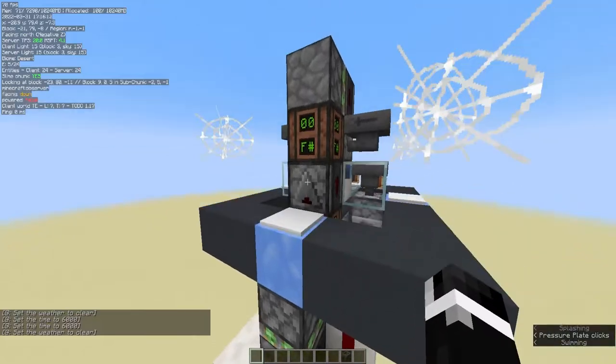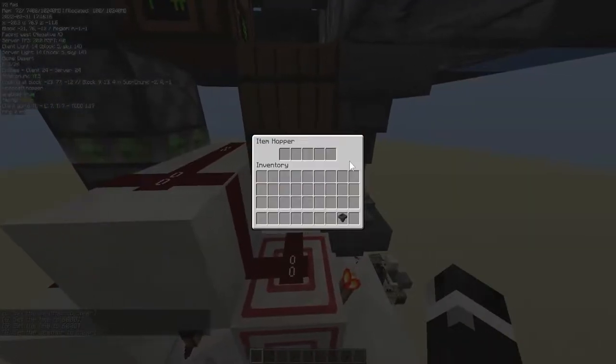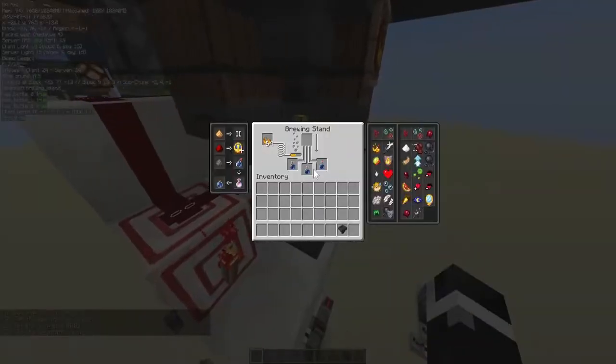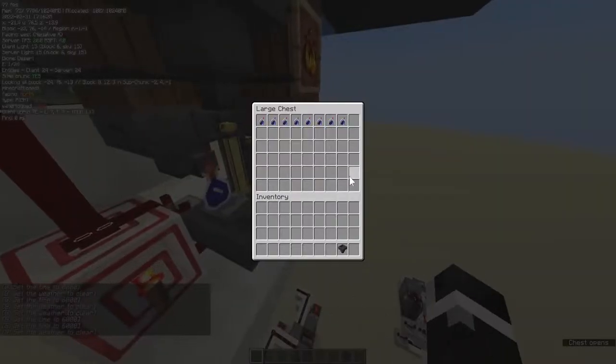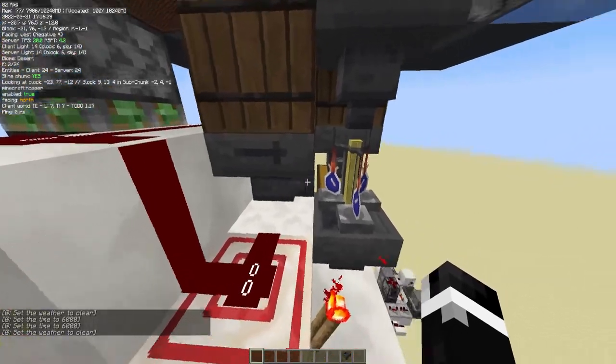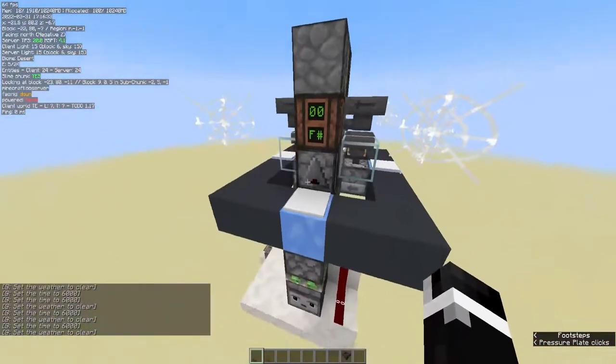While that happens, there's something else going on — a pulse extender locks this hopper so that it can't take the water bottles quite yet. It allows this brewing stand to empty into this chest, and then the hopper is unlocked and allows the three water bottles to be prepped for brewing.